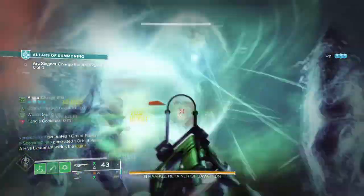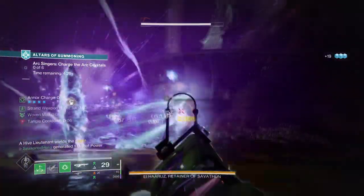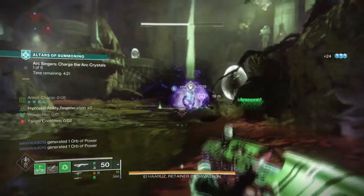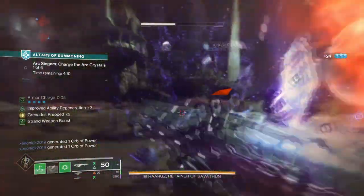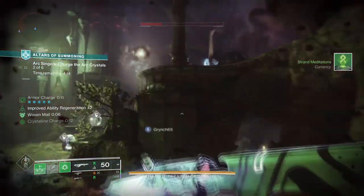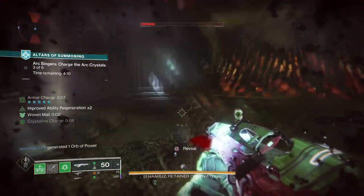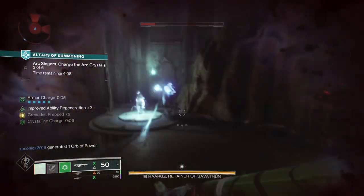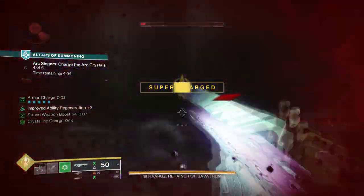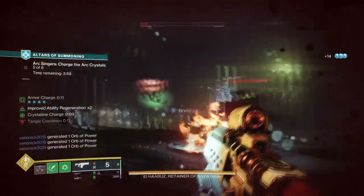Although the build will rely on Power Melee, Foe Tracers, and Quicksilver Storm to create Tangles fairly easily, those fragments are handy for when one of the three options fails. This is particularly important as Foe Tracers can only work when your main strand weapon is netting kills, so if that fails, you have your melee available as backup, which then leads into the two fragments as long as you meet their requirements. Thread of Generation and Continuity will help feed Suspend Grenades, but these won't be the main focus.